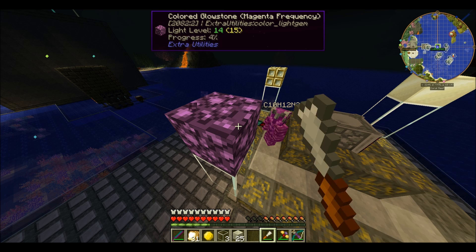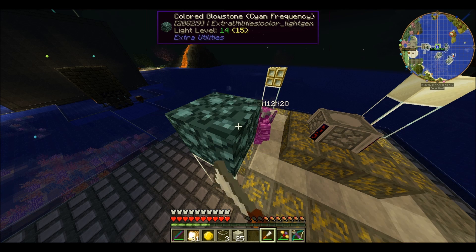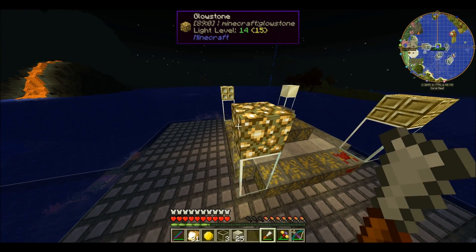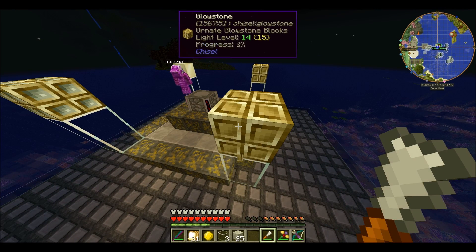Sorry, any of you guys who think that glowstone default looks fine — regular Minecraft glowstone's really ugly. Hey, does that thing still say tier three? Yep. Cool. Let's try this — we can chisel it. Look at that! Awesome. I like that one.